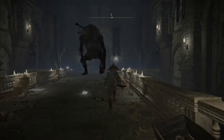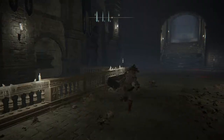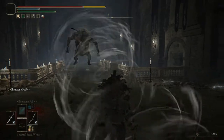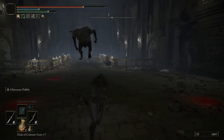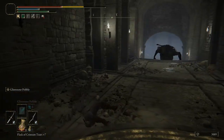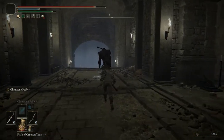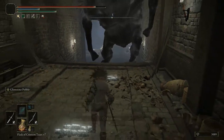This giant right here, as you can see, is all shadowy and mysterious. You cannot damage him at all until he gets illuminated by this little symbol - this little light that we're going to try to kite him back to. You have to bait this giant back to this light and kill him in the light, and that's what's going to open up the boss door.